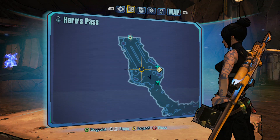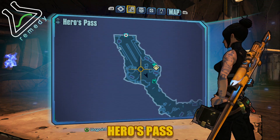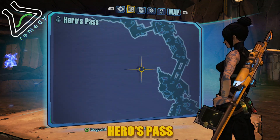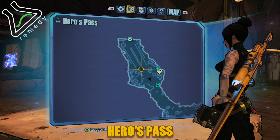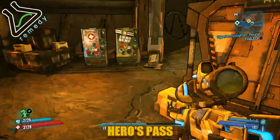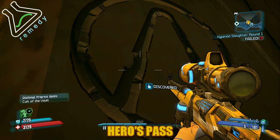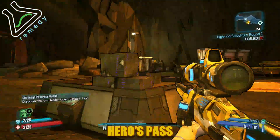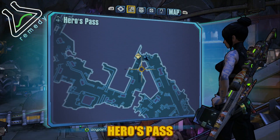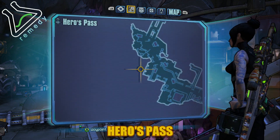What's up guys, it's 6NOS for GSG Gaming, doing the Cult of the Vault locations for Heroes Pass. This is the first one - it's right at the entrance, really easy to find. It's by the vending machines, right to the right of that on the wall.